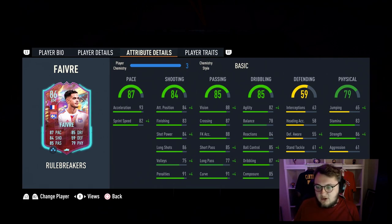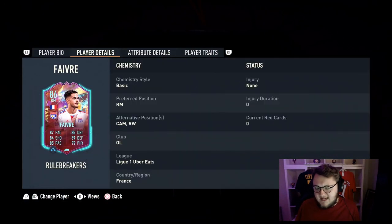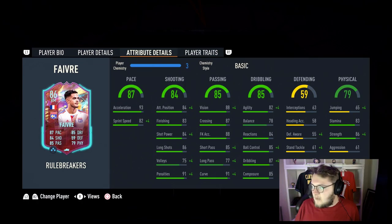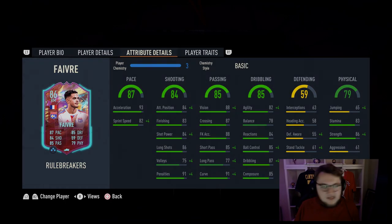He's got 87 dribbling and 85 composure. His defensive stats aren't the best but aren't too bad for a box-to-box role - okay defensive awareness, okay stand tackle, and okay interceptions. His jumping is quite poor but his stamina is really good at 83, strength is really good at 86, aggression is low at 61. Looking at this straight away, this card looks like you can make him lengthy based on his agility versus strength. Let's check futbin - doesn't look like they've got him yet.